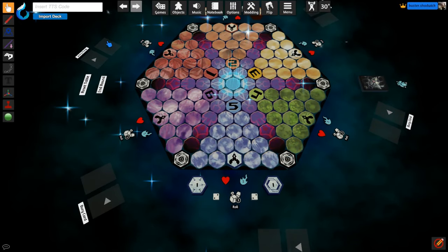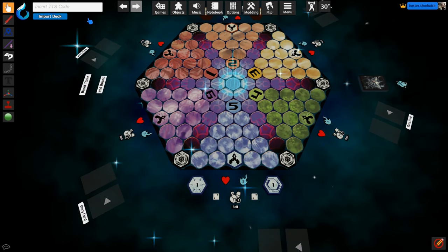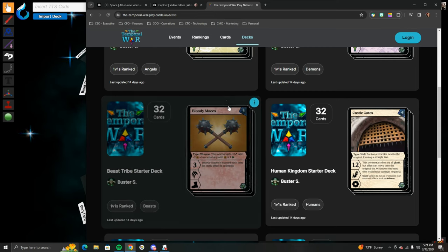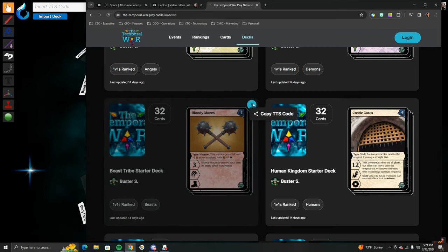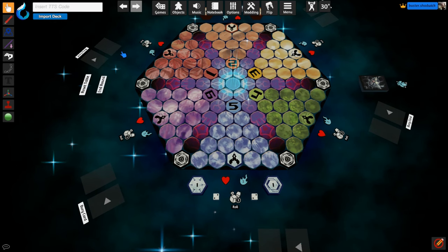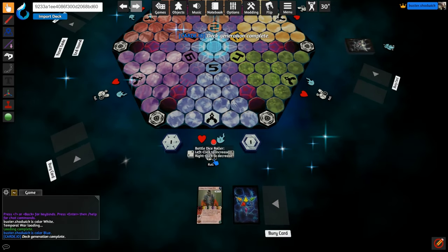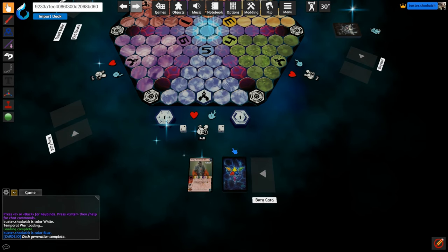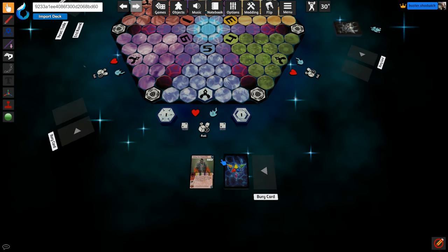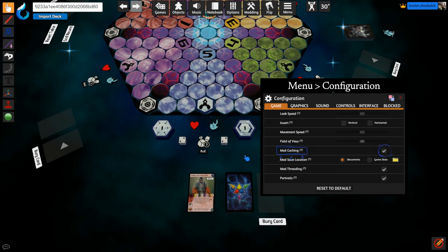To load our decks into the game, come up here to the top left corner and paste the TTS code you got from the Temporal War Play Network. I'm going to pretend I forgot to do that, so I'm going to escape the game by pressing Alt-Escape — this will allow me to navigate back to the Play Network while Tabletop Simulator stays running in the background. I'll copy a deck and choose the Beast Drive. Back in the game, I'll click on the importer and press Ctrl-V to paste the code, then press Import Deck. This will spawn my champion and my deck. It will take a moment the first time, as the game is saving the card images. Whenever cards get updated, you will need to turn off mod caching to load the new images.